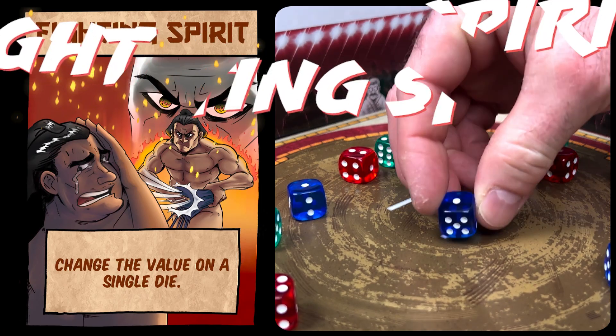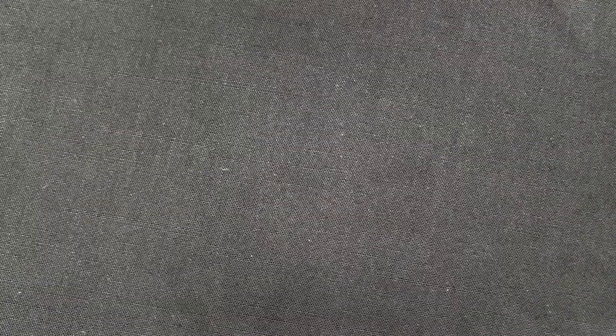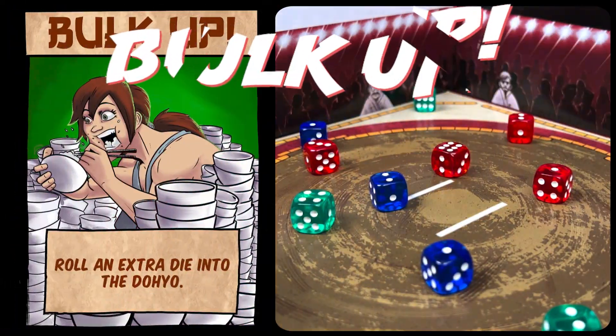Fighting Spirit allows you to change the value of any die, yours or your opponent's. Power out the opposition by flicking a die out of the ring, hopefully through their opponents. Out-skill your opponents by swapping the place of any two dice. Bulk up and roll another die into the dojo.